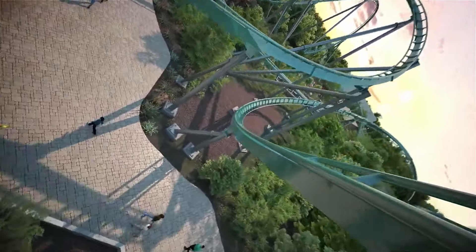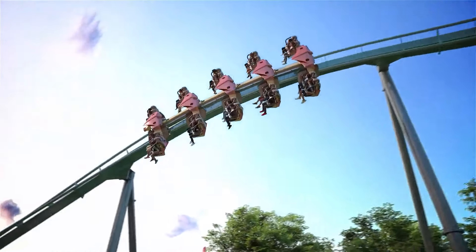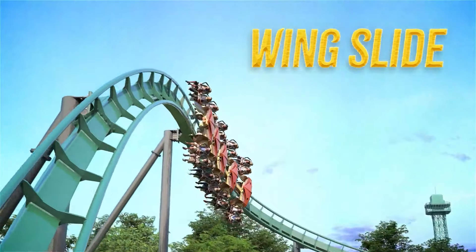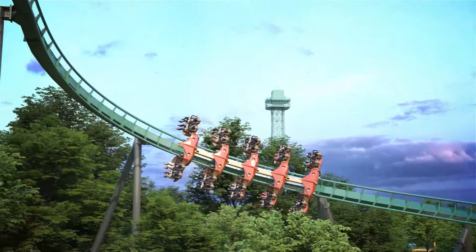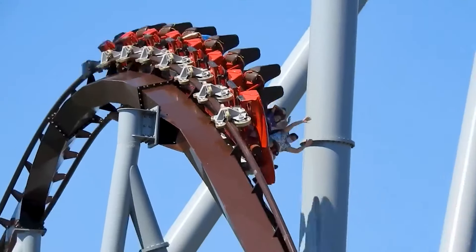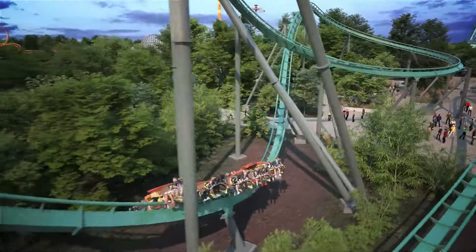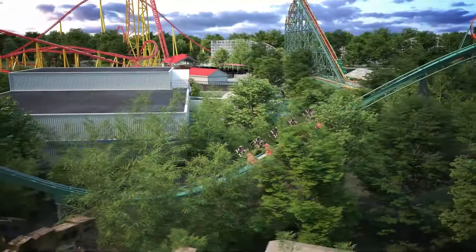After the twisted airtime hill, you enter a 180-degree rising turnaround that goes right over the midway and nearly misses Timbili on its way to a first-of-its-kind element they're calling a Wing Slide. Basically, exiting that turnaround, you don't debank — you just drop out of the hill, hopefully giving some nice sidewards airtime. It looks like it could be similar to what Candy Monium does after its first helix. You then go back over the midway into the second half of the ride.